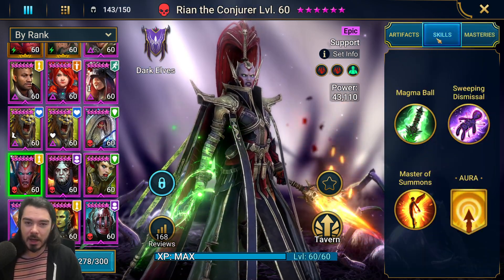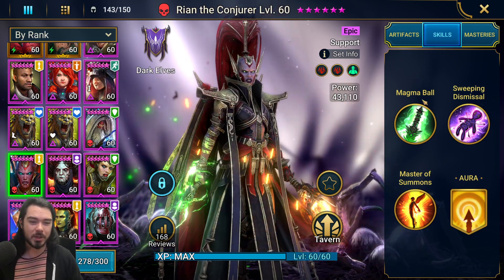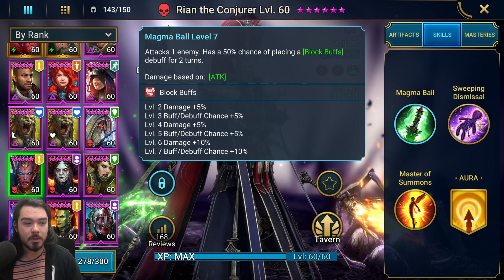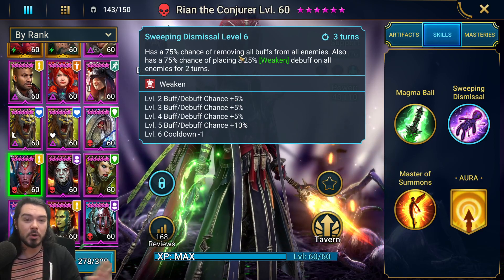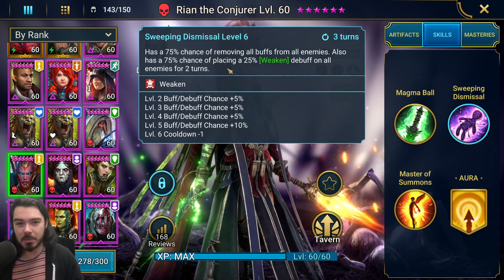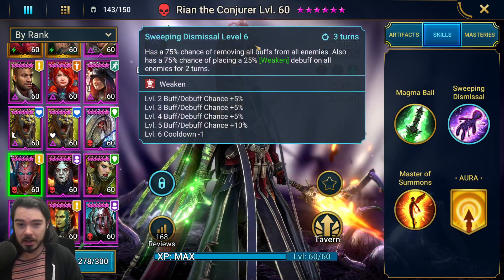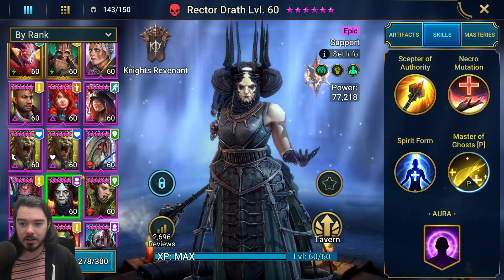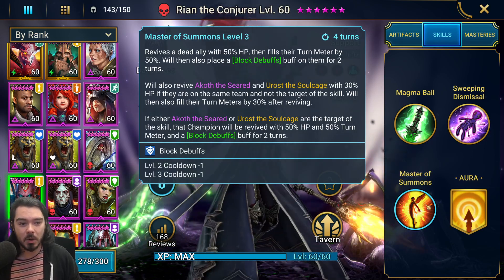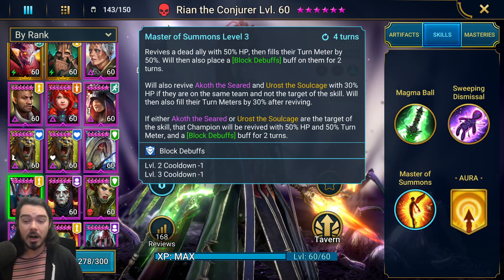Finally we have Rian the Conjurer, who you get from Doom Tower Normal. Madam Ceres I think would be better, but I don't have her, so I've got Rian. Rian on her A1 has a decent chance of placing block buffs - a nice source of block buffs which otherwise this team doesn't have. Her A2 when booked has a 100% chance to remove all buffs from all enemies and put weaken - really good to stop those Hydras spreading nasty buffs around. She has a revive as well, but I have her set to prioritize her A2 over her revive, while Godseeker is set to prioritize their revives. Her revive gives block debuffs, and I don't want block debuffs stolen by the Hydra heads.